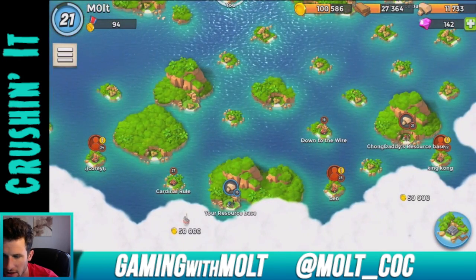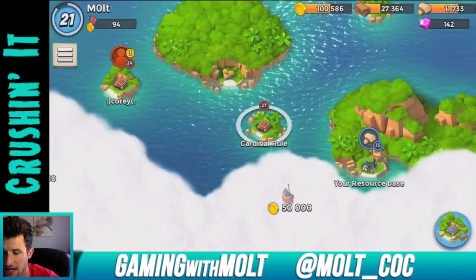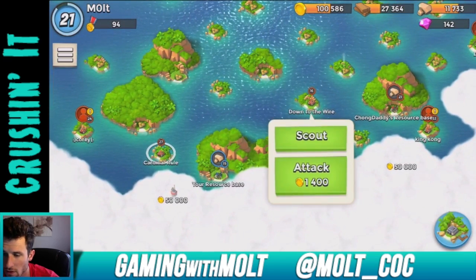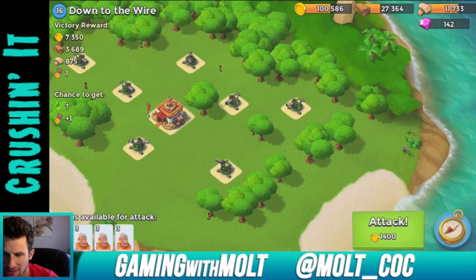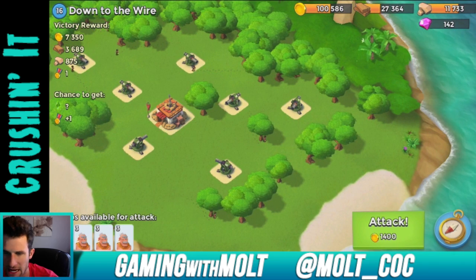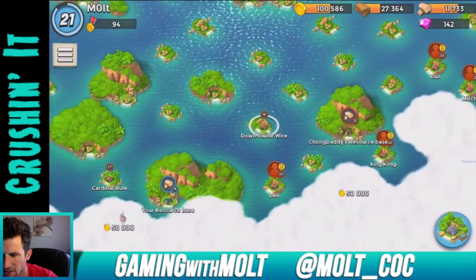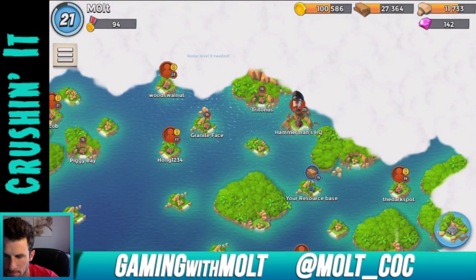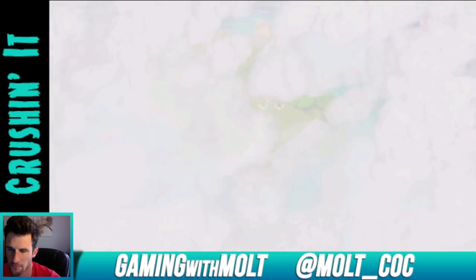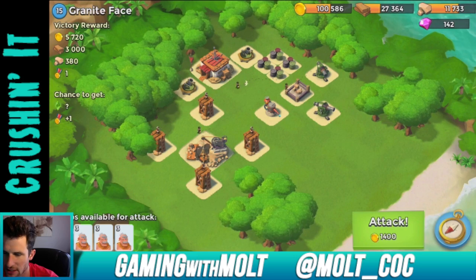We're going to go around and see if we can get a couple of attacks in. I do not want to mess with that — I hate those cannons. We'll stick to the lower level ones right now. This one has a whole bunch of cannons on it too, which I hate — they just one-shot people. Let's see, we'll want to get rid of one entire side of it. That's down to the wire, we might come back to that one. What is this one — this one's new.